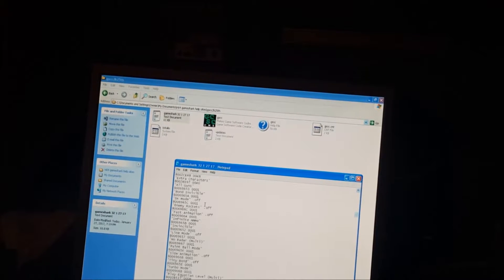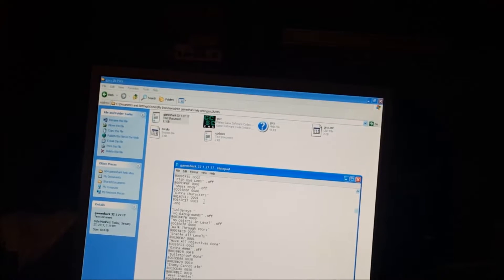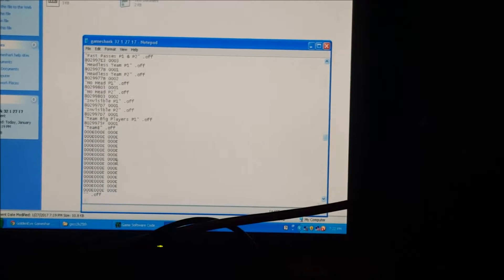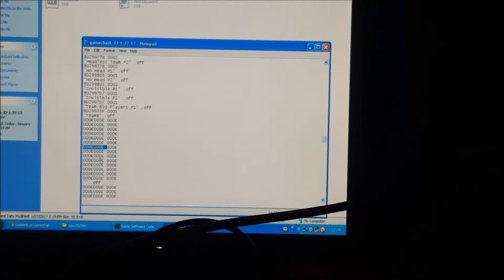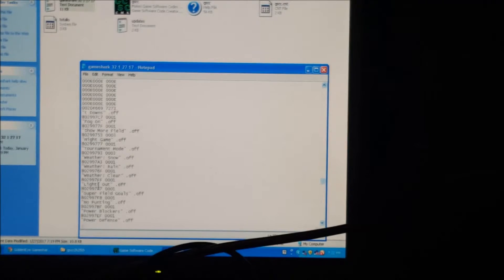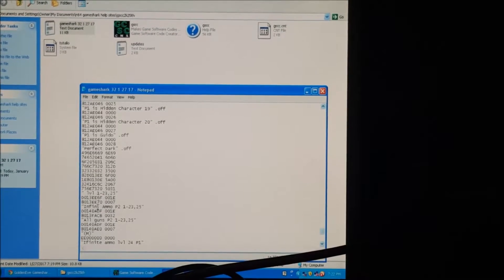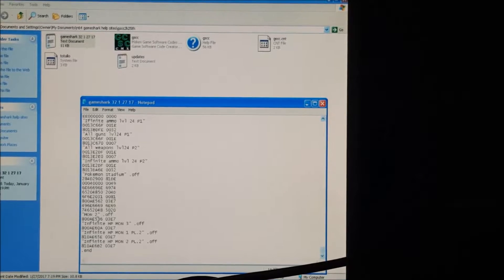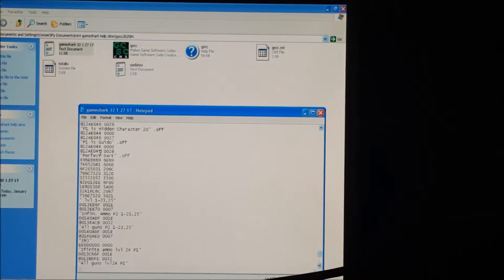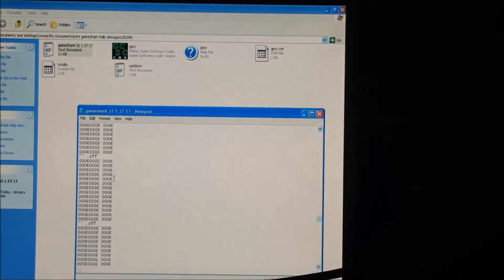There really aren't that many codes on here. I'll see what is actually freezing it. Everything is normal until this point right here — this is where something weird happened and that's where it freezes and gets really glitchy. I see Perfect Dark — it thinks Perfect Dark is a code. So all you've got to do is delete all that number and this crap right here.